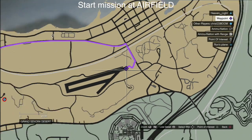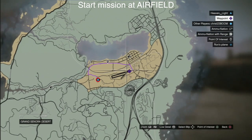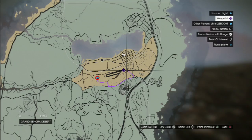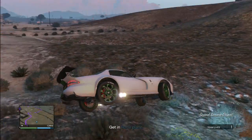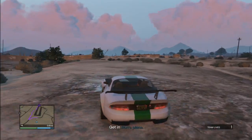Before you even start the mission, make sure you're at the airfield, because you want to do the mission as fast as possible. If you're halfway across the map you have to drive all the way up there. Start up there first, and once you finish the mission they'll put you back in the same spot so you can just keep calling Ron from that point.